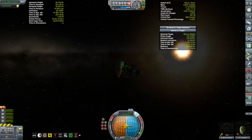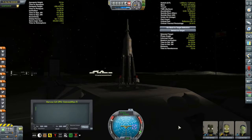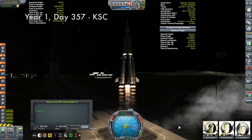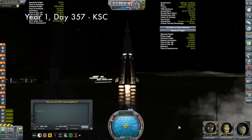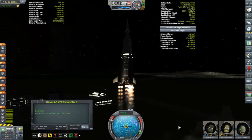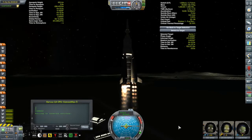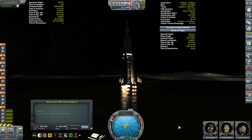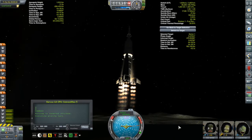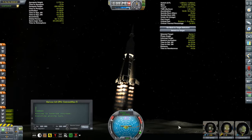That rendezvous is not going to be for another couple of hours, and in the meantime I've got something sitting on the pad. Still loving that Real Plume. The thing I like just as much as Real Plume is a mod called Engine Lighting, which is what's causing that light to go up the engine — because fire emits light. That's what makes these night launches much prettier to watch.